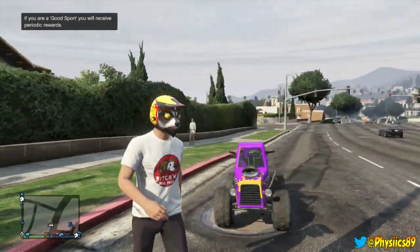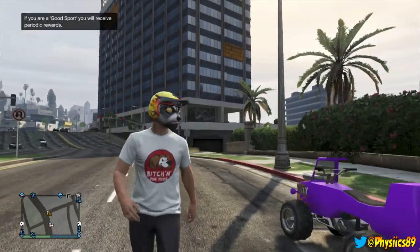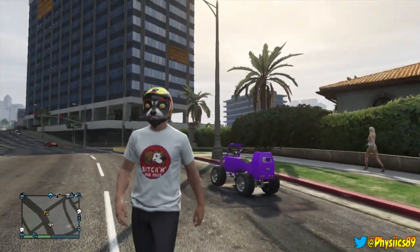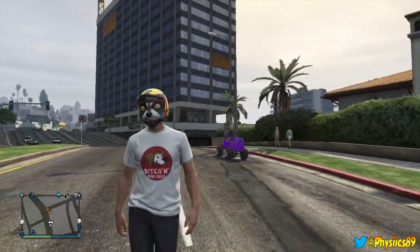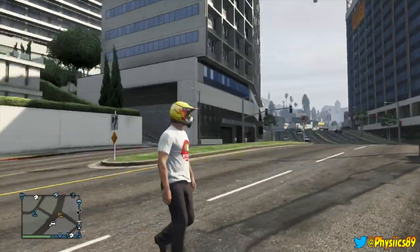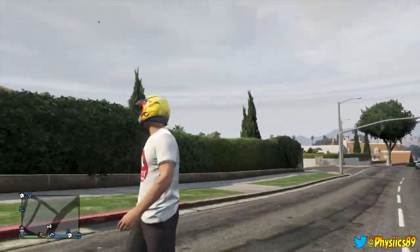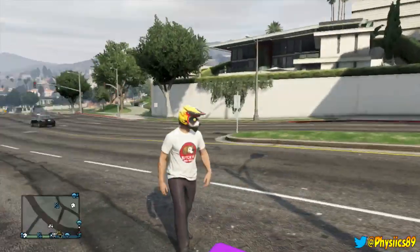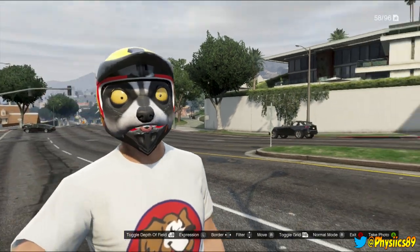Hey everyone, what's going on, Physics here, back with another GTA 5 video. Today I'm gonna show you guys a really easy and fun glitch you guys can perform — this is gonna be how to wear your mask and your helmet at the same exact time. All you're going to need is three things: a mask, a helmet, and a blazer of some sort. It can either be the Nakasaki blazer, the original one, or you can also use Trevor's blazer — that works just as well.